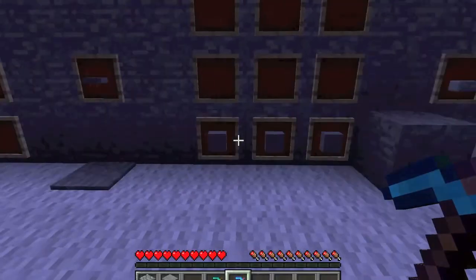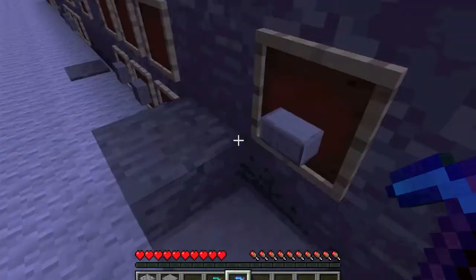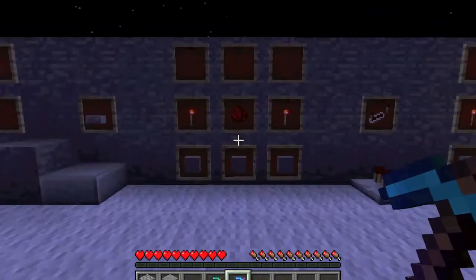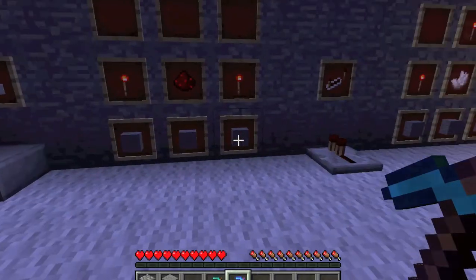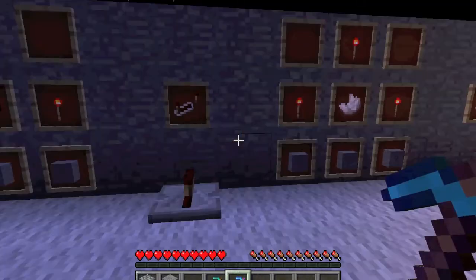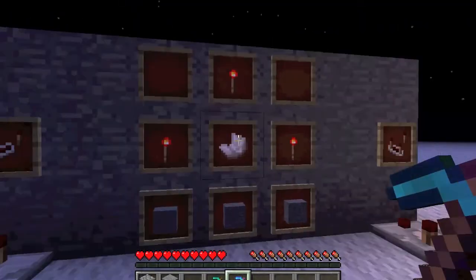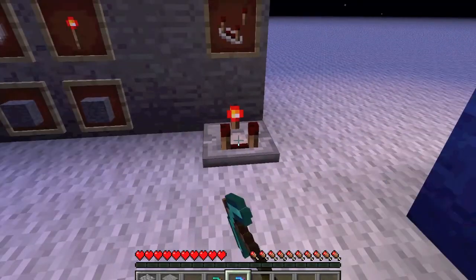Three stone like this gets you a stone slab, which doesn't look the same as stone, but it's a little smoother. If you have two redstone torches, a piece of redstone dust, and three stone, you can make a redstone repeater, which is useful in redstone. And three redstone torches, a quartz, and three stone to make the redstone comparator.